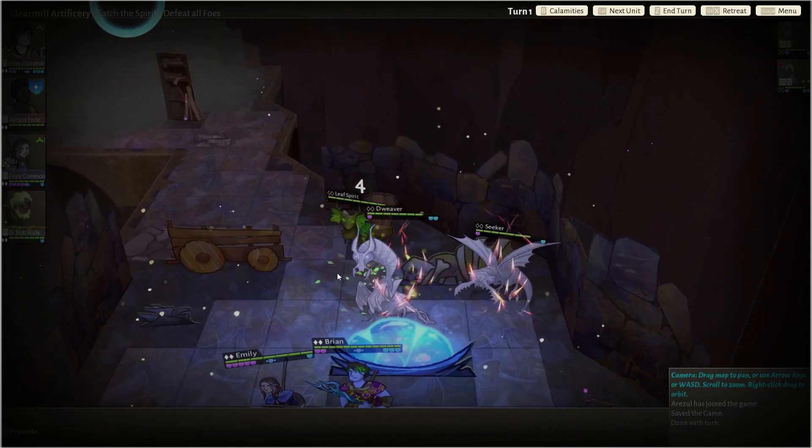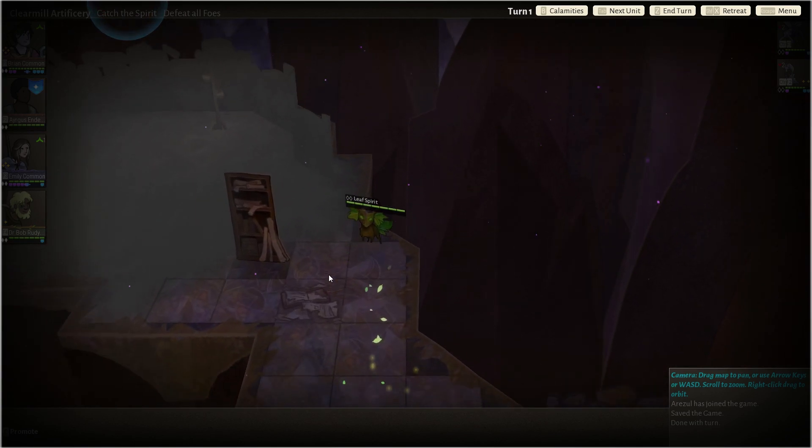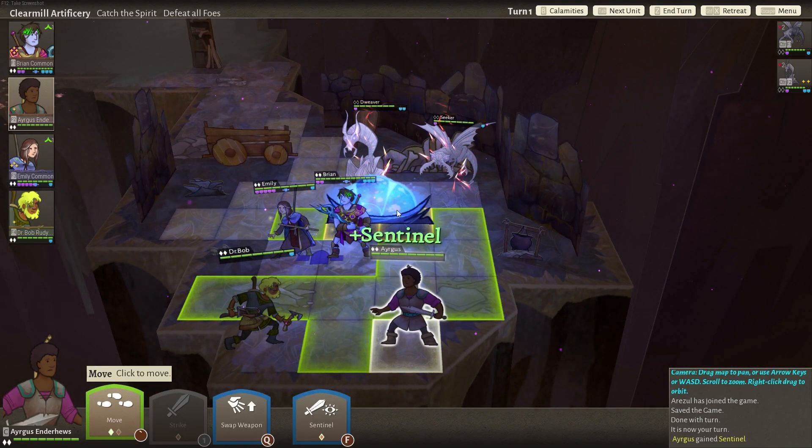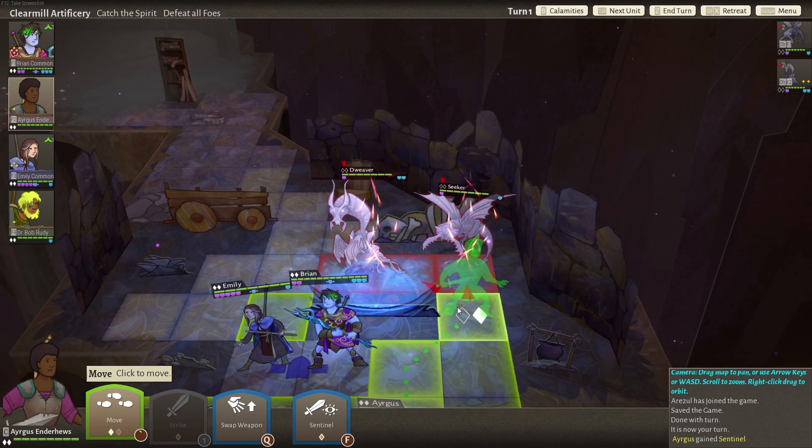Lot of guys, man. We might want to look at the leaf spirit. He leveled up — Sentinel, Back Slam, or Broad Swipe. Sentinel replaces Guardian: the warrior leaps up to two tiles in order to intercept foes who pass nearby, performs a reaction strike, stopping their movement. That replaces Guardian — so it's another defensive ability. I like that. As a swift action using offhand, something to heave of strength to drive an enemy nearby, and then that pushes them back, or his melee attack deals bonus damage to all their foes. I think I'm gonna go Sentinel — sounds really freaking awesome.